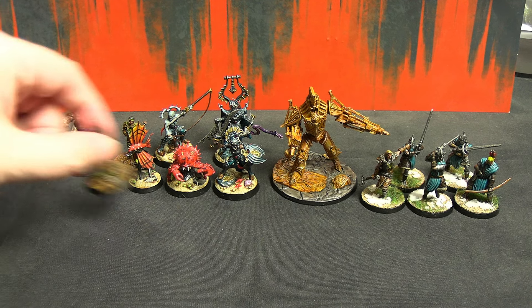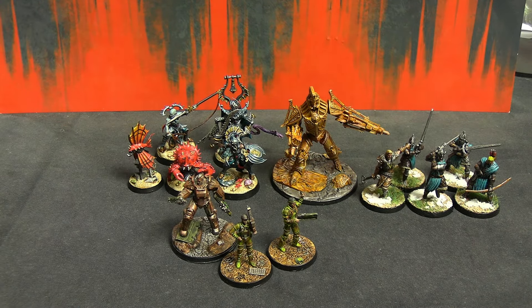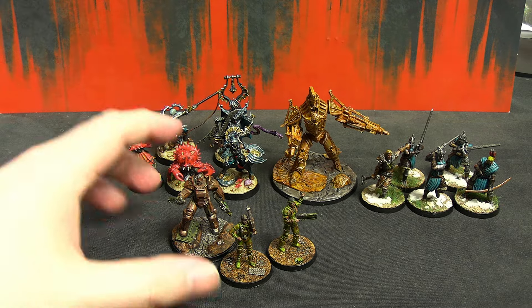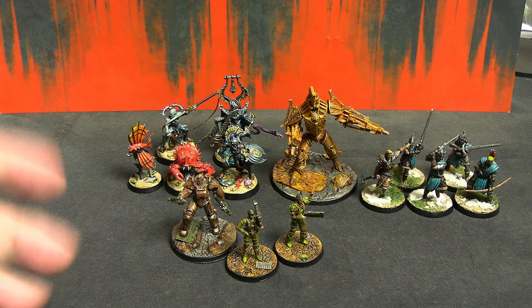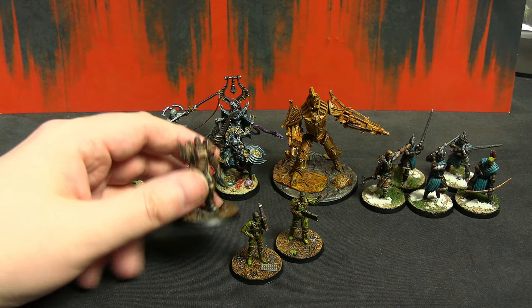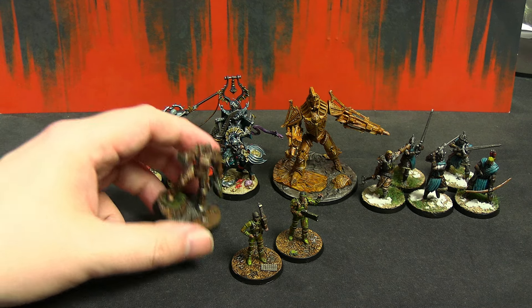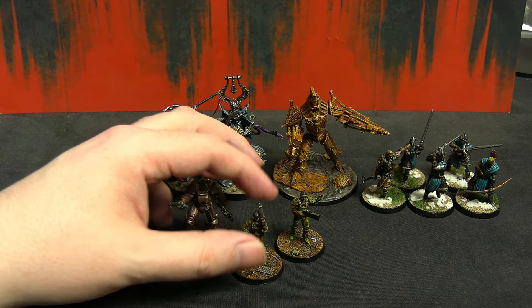Let's start with three out of five from the base core box - the Gunners for Wasteland Warfare. Apologies if I sound a bit congested, it's dank and dreary - we've had our three government-mandated days of sunshine, which counts as a Scottish summer. It's a box of five; there are still two more standard guys and a sergeant. There's a commander here in some refurbished power armor that hasn't been cared for at all, looking very similar to raider power armor - they're kind of like organized raiders.